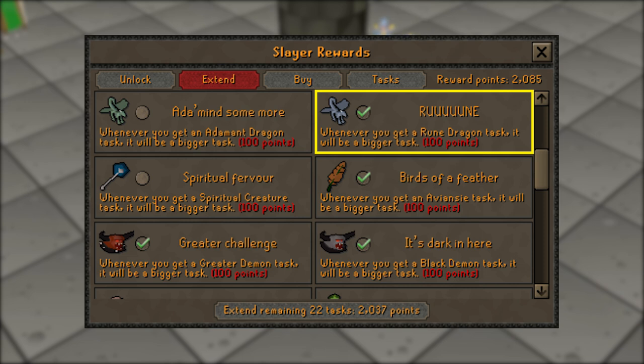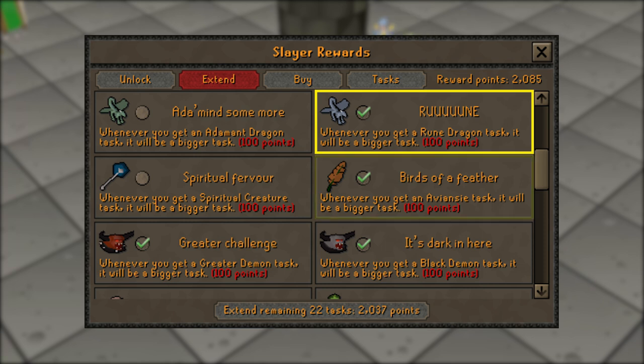Next up is going to be 'Rune', which will extend your rune dragon tasks. As soon as you finish Dragon Slayer 2 you'll want to get on this one, because they can be anywhere from 1.5 to 1.7 million an hour.